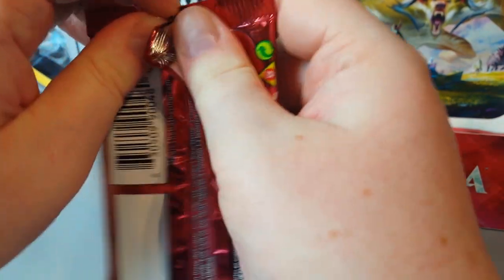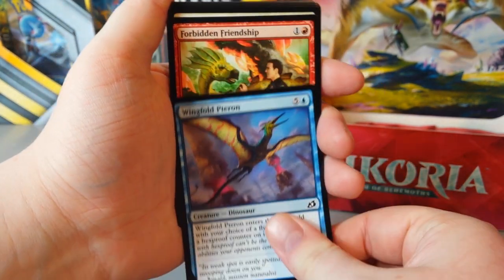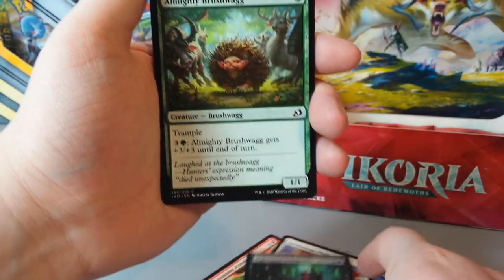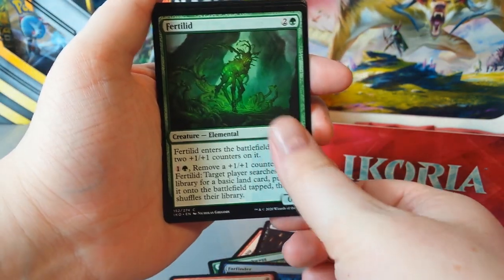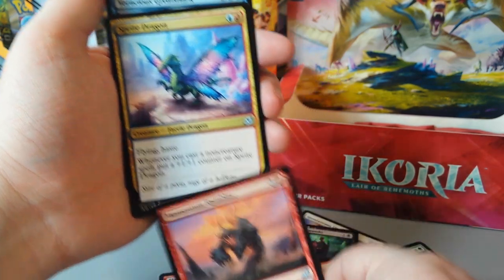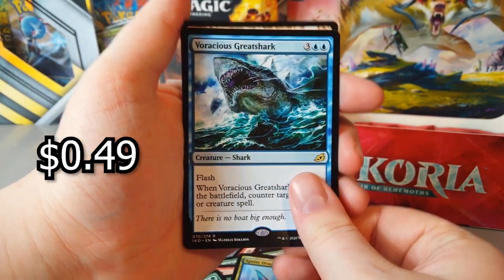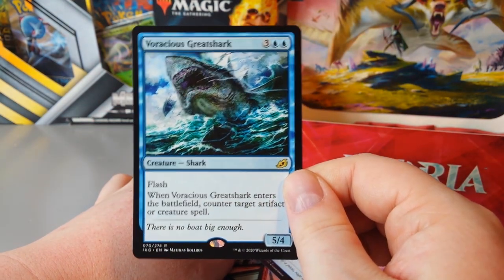Nine packs left — I swear it's flown by. I think you enjoy it more when you enjoy the set and the art, and you're actually trying to aim to get something as well. Flycatcher Giraffid. Wingfold Pteron. Forbidden Friendship. Spontaneous Flight. Night Squad Commando. Almighty Brushwag. Prickly Marmoset. Farfinder. Blazing Volley. Fertilid. Lead the Stampede. Momentum Rumbler — that's a big nasty looking sod. Sprite Dragon — that's an uncommon. Ferocious Great Shark is our rare — great art on that.